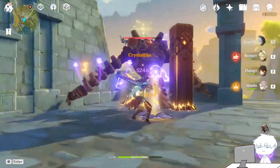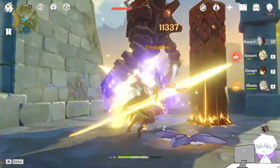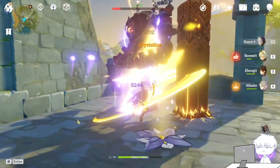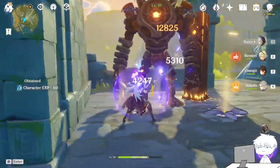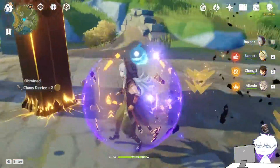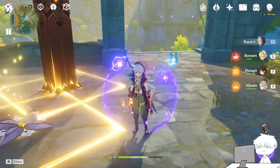10,000 without Razor. 11,000 with Razor. And with Chongyun — 12,000! Even with Chongyun it increases by another 800 to 900. So if you have Chongyun and Albedo together, that would be great.